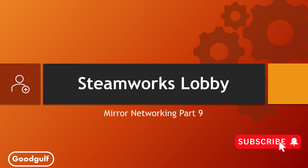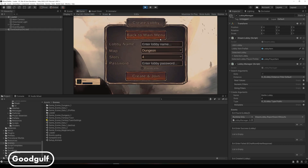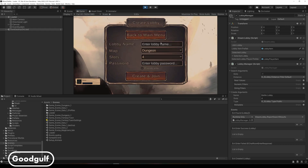Let me first show you in-game what we want to achieve. Let's follow the route of the player who creates the lobby. In the Create Lobby screen you change the lobby metadata, enter a name, select a map, determine the maximum map slots for the players, add a lobby password, and check if the lobby will only be visible for your friends on Steam. Then you create the lobby and you automatically join it.